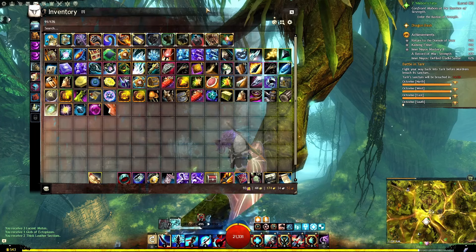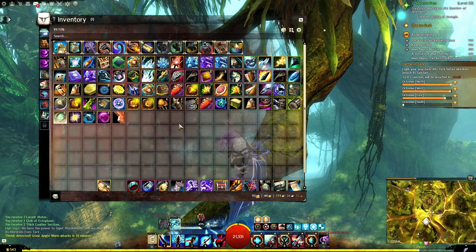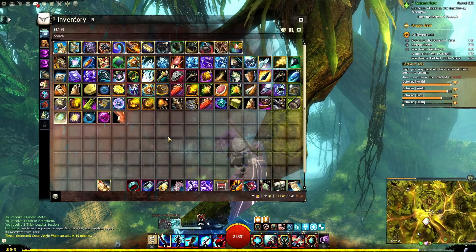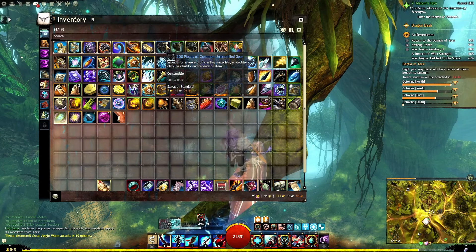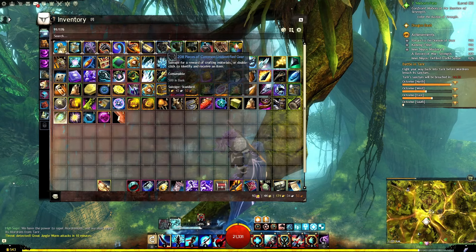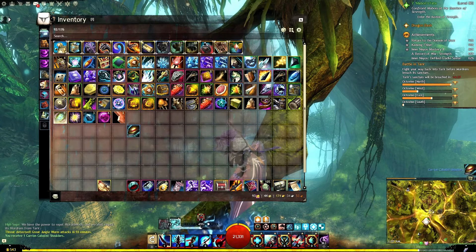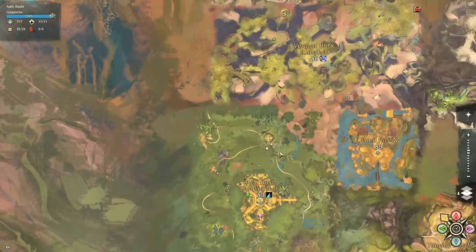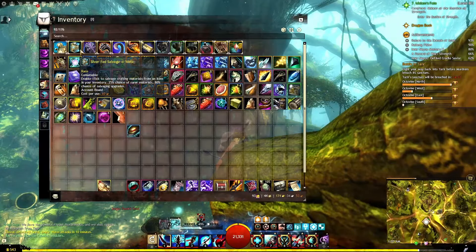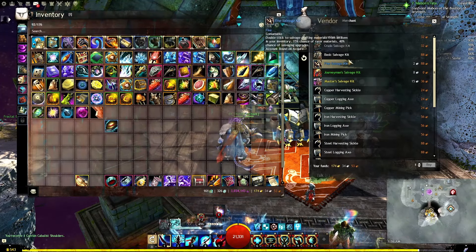I am going to do this section assuming that you do not own an endless upgrade extractor — I do not personally, and I feel like a lot of people looking for this won't either. So every time you get unidentified gear, you should be opening it. Unless you really just need raw gold fast and don't want to open it, you can sell it, but the best way to get the most gold out of your unidentified gear is to open it. If you get fine gear, which is going to be blue, you are going to want to salvage that with a copper-fed salvage-o-matic or a basic salvage kit.